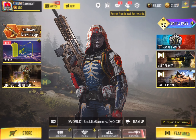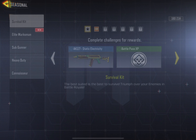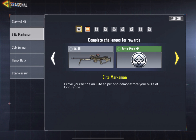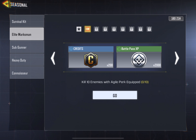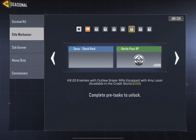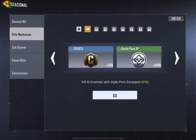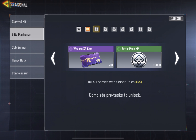So let's see where you can get it and how you can unlock it. Head over to the seasonal section and go to Elite Marksman. As you can see, there are eight to nine easy steps — I think it will take you an hour at max. The devs are finally giving us the gun for free, so just grind it out.